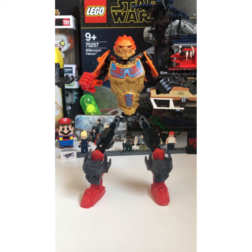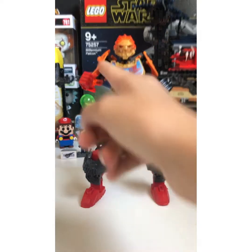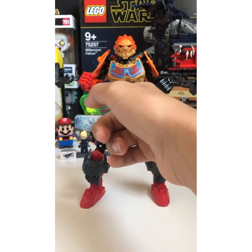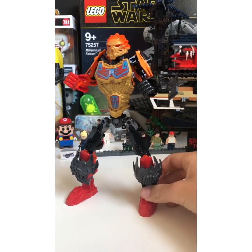He is of course a Fire Toa, which is pretty obvious, but he has some color schemes we've never seen on a Fire Toa before — at least in Gen 1 or Gen 2 of Bionicle. So as you can see there's black, gunmetal gray, real orange and not that ugly transparent orange, and even a little bit of yellow. Yeah, this is Ignis.